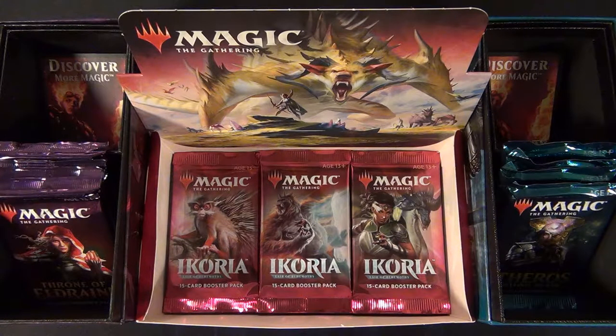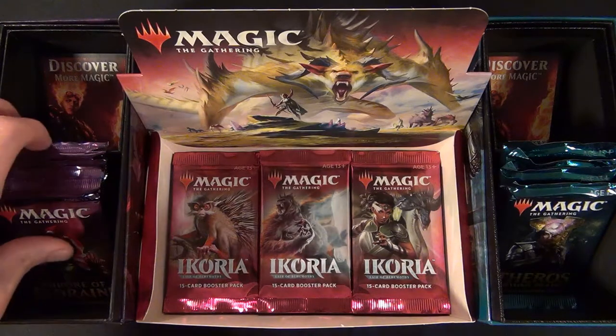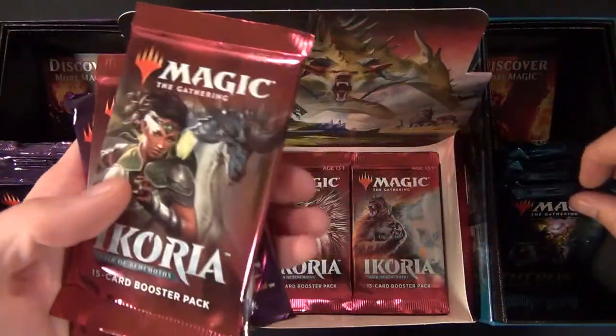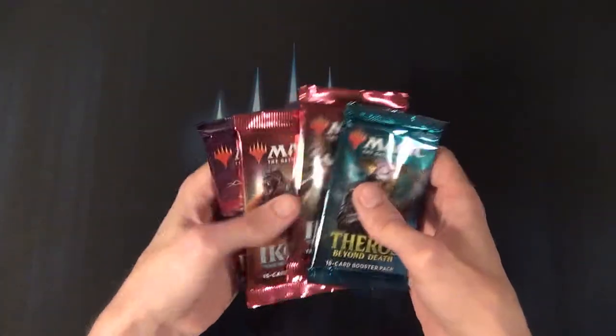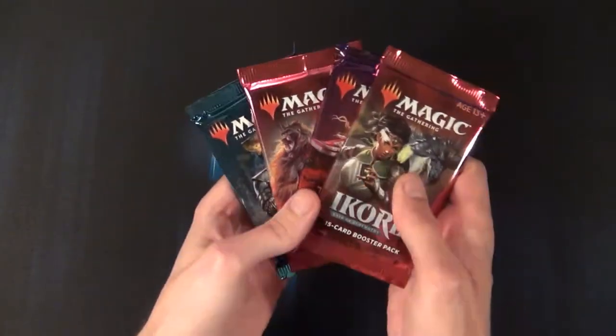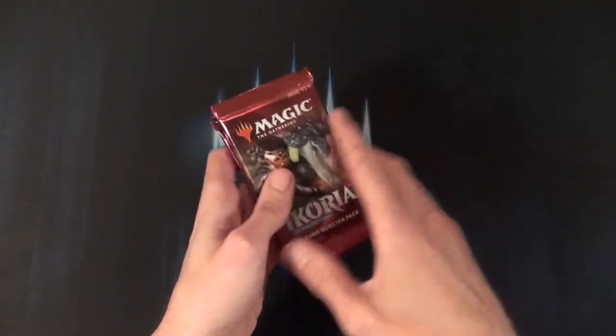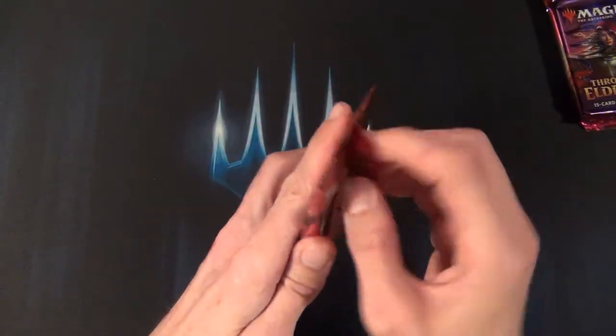Welcome to the opening of the 29th and 30th booster pack from the Ikoria booster box, plus two extra booster packs — one from Throne of Eldraine and one from Theros Beyond Death. We have two packs here and the Theros as well. We're going to mix it up: Ikoria, Throne of Eldraine, Ikoria, and Theros as the last pack.